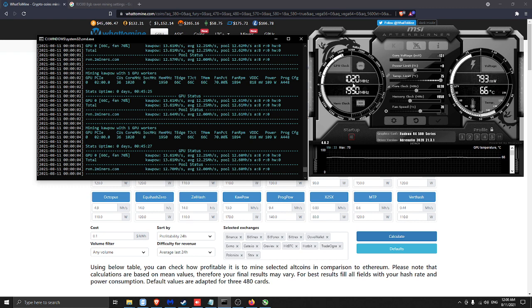The settings are: 1020 core clock and 1950 memory clock with 70% fan speed — you can get more than 13 megahash, more than what the site says. That's it! If you like it, press like and subscribe. Bye bye!